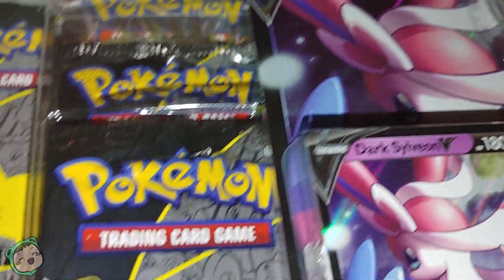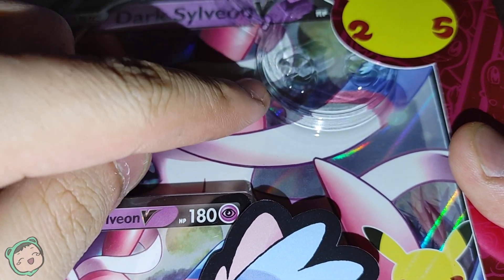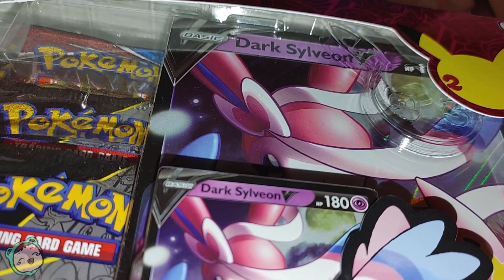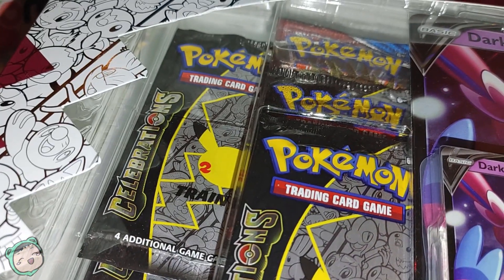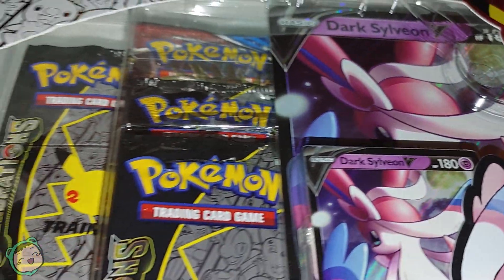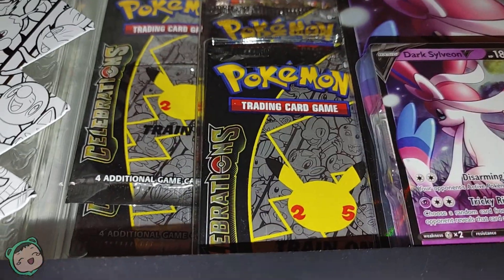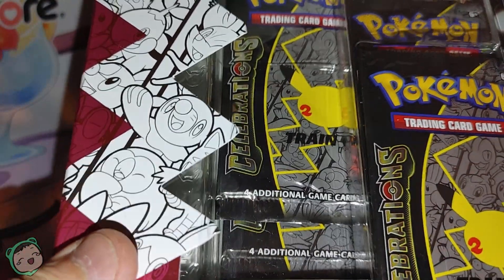The packaging is really weird — there's an indentation with the Pikachu face, which would've been really neat if it had a Pikachu-style coin. Maybe it's just for the plastic. I do like that it's black and white-ish. No idea what to expect with the Celebrations. It said four cards per pack, which kind of reminds me of the Magic the Gathering Aftermath with no commons, just rares and uncommons. So we're just gonna open it up and see how it goes.